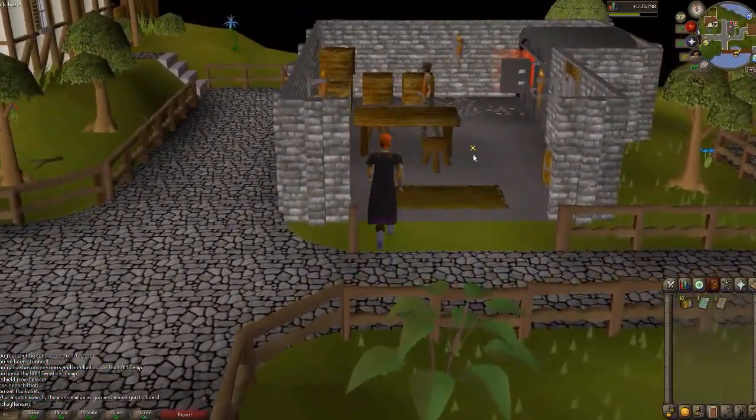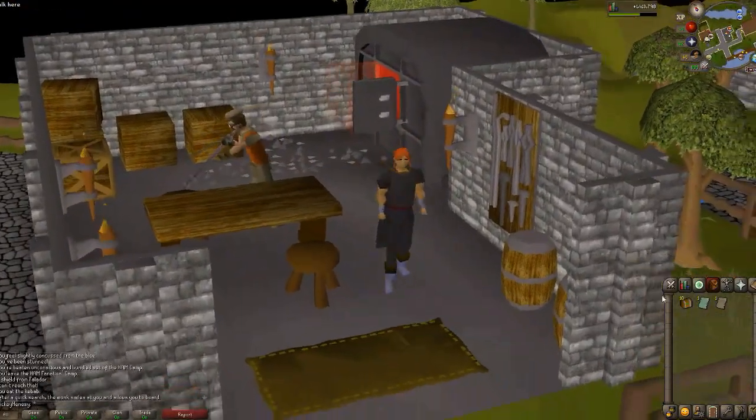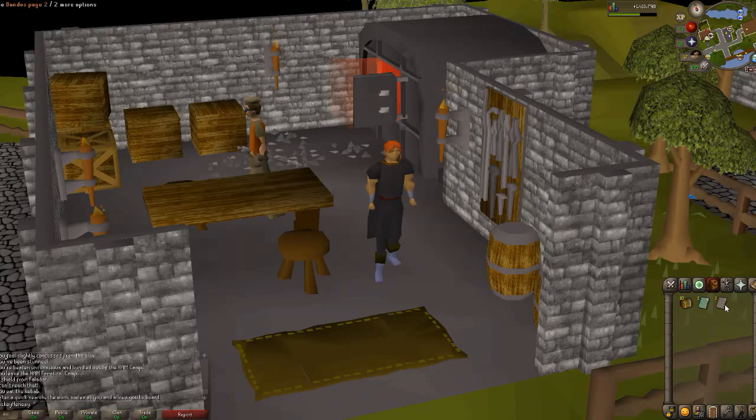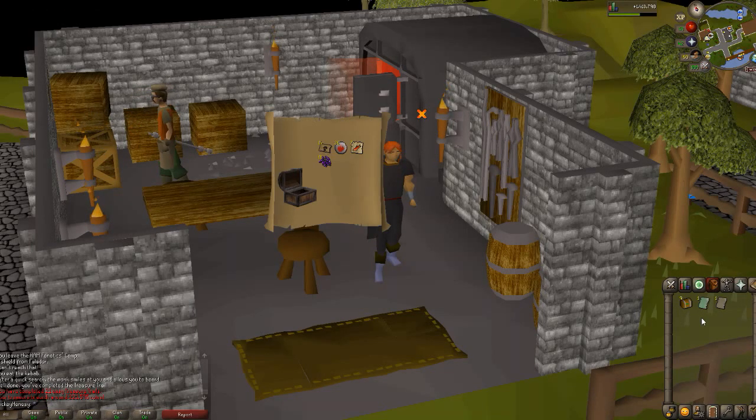We'll go over to the glassblower here. I think it makes perfect sense — no weapons, so to replace that weapon you might get, you get a god page. Maybe that was an anomaly, maybe that was really good, just getting two out of seven. Let's see what happens here with this first ten.